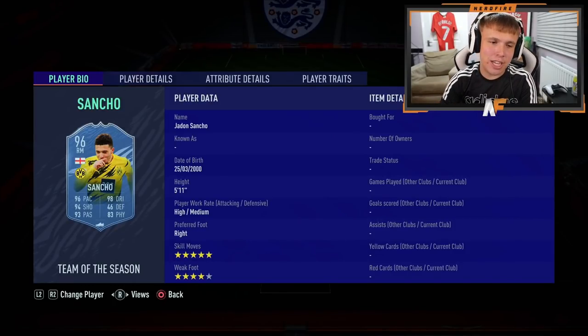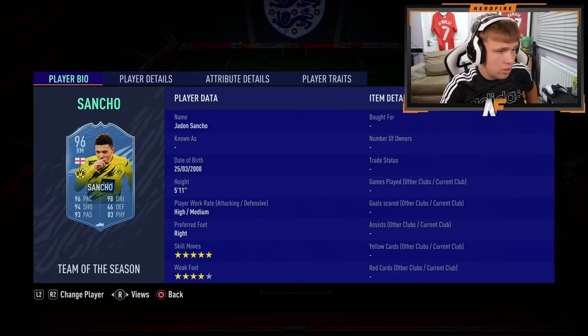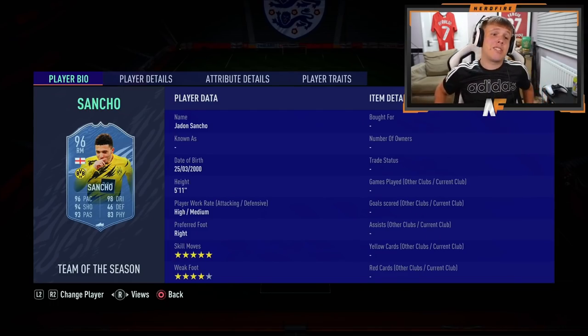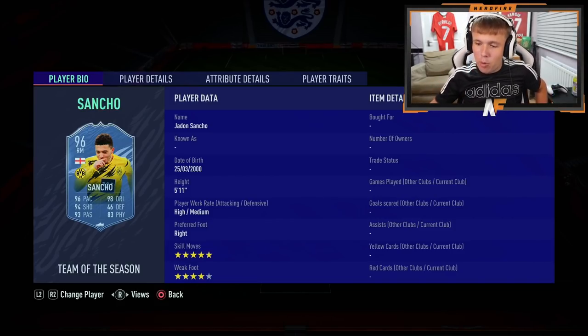Moving on to the attacking line, kicking it off with the right wing - my signing of the summer, and that is Jadon Sancho. I'm a massive Sancho fan. He's going from Borussia Dortmund to Manchester United for a whopping 76 million pounds. But this guy is young, he's got talent, and I look forward to seeing him hopefully playing a lot. Ollie, if you could start him, that would be nice.